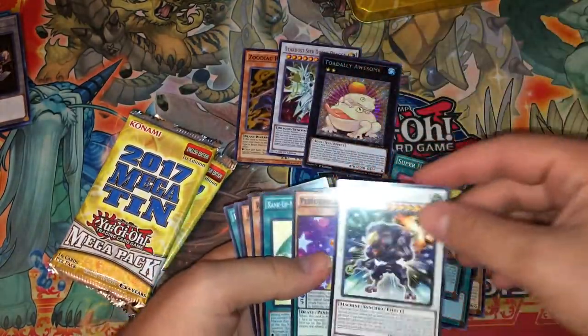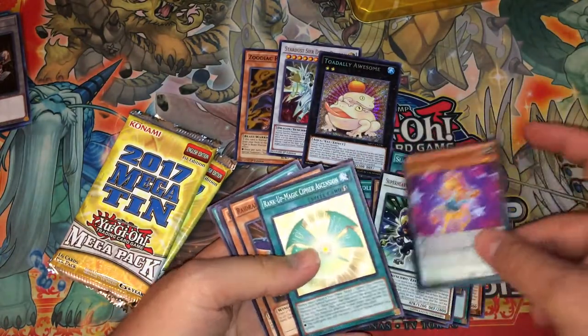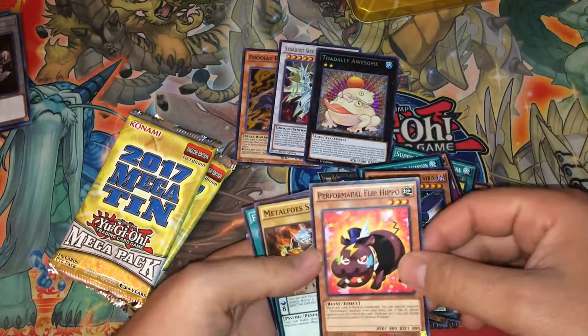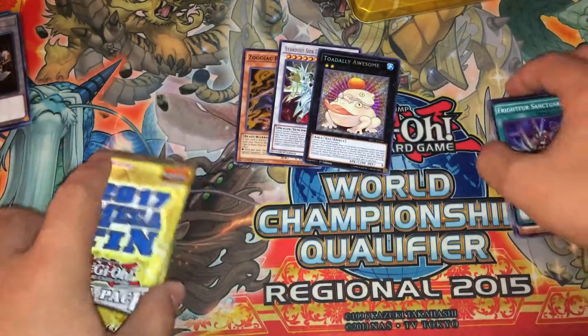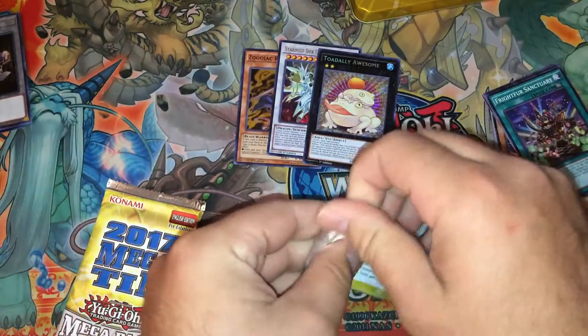So maybe we've broken our curse. For our Rare, we have the Super Heavy Samurai. We have Perform Pal Change Giraffe, a Rank Up Magic Cypher Ascension, a Raid Rafter Booster Tricks, a Perform Pal Flip Hippo, a Metal Force, and a Fright for Sanctuary. So overall, that's not bad for a first set with a Secret Rare pull.